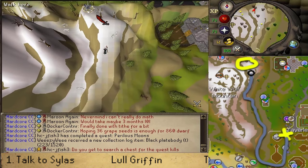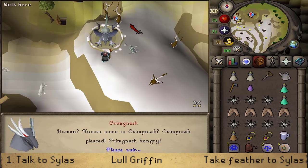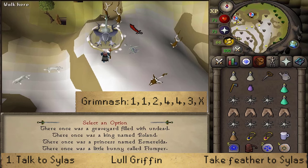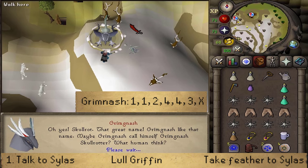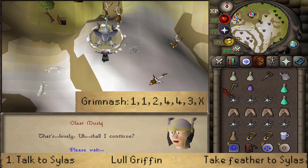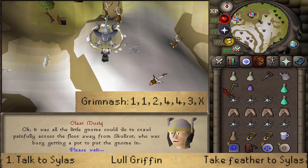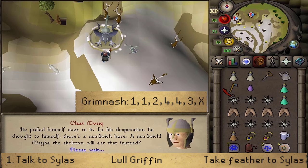Near the dead bush you should find Grimnash. Stand just south of it and try to talk to it. Select options 1, 1, 2, 4, 4, 3, and then anything to your liking. The griffon cannot sleep because of the howling wolves, and we need to tell it a bedtime story about death, torture, and destruction. The griffon likes Grimnash — if you do not select the most Grimnash option, you will get dealt one-fifth of your current HP. It will start to get drowsy and then you can't select anything — that's fine.